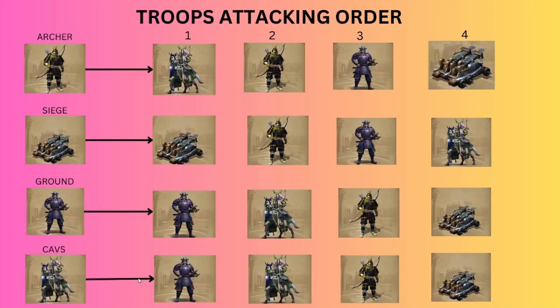Calves also go through the front gate and hit ground first, then calves, then archers, then siege machine — because calves is also a close-range march. Many people think this hitting order reflects how troops are stationed in the keep before battle, but that is absolutely wrong. You need to know this troop attacking order, otherwise when attacking or doing layering you will have a lot of difficulty.